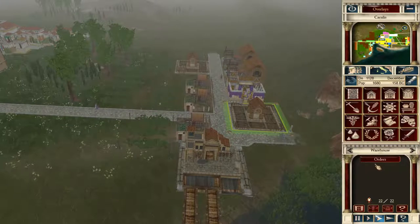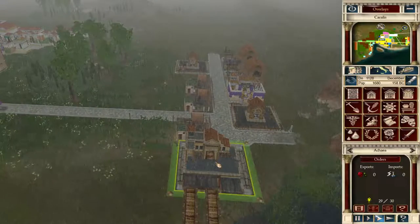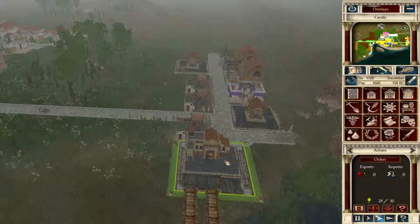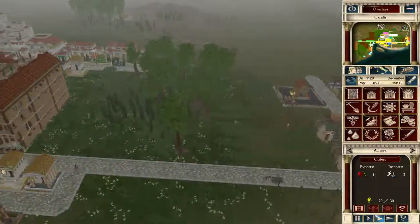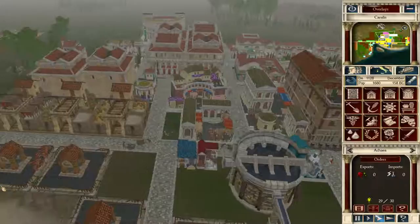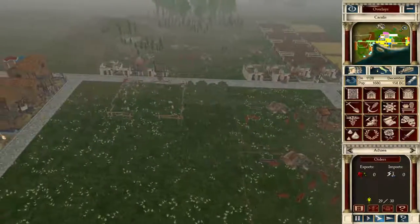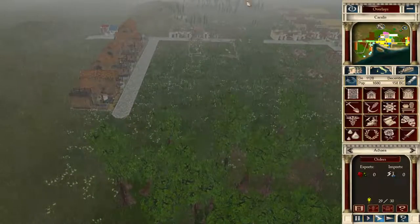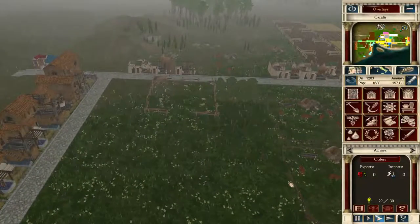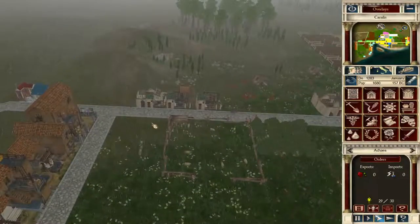This is where I'm storing my grapes, because this is where it's going to buy them from me — short distance for them to travel. Although in hindsight I perhaps should have put that trading post and all those grape and wine places over here, because I've sort of spread them both ends of my city. But it doesn't particularly matter — I shall beat this campaign eventually.